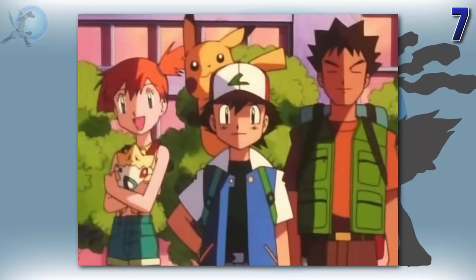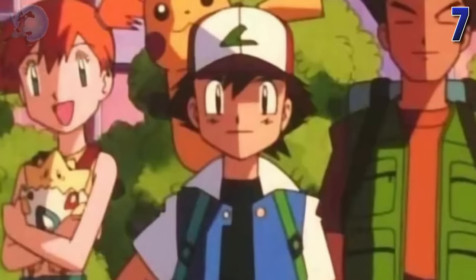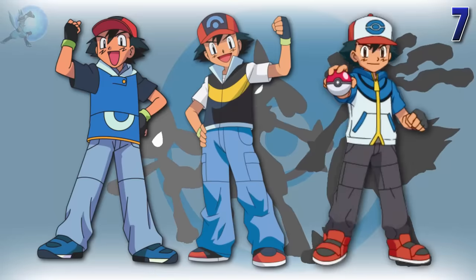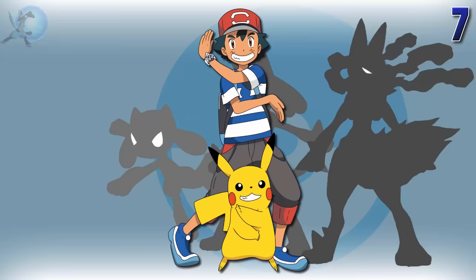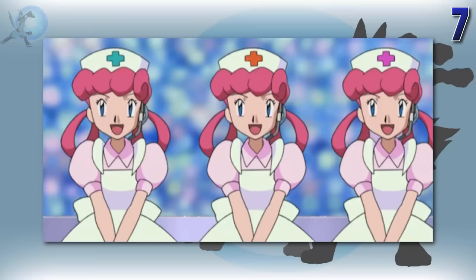If you happen to come across an episode of the anime and you're not 100% sure how far it is into the series, there are certain things you can look out for. Firstly, you can tell what region they're in by Ash's clothes — these are his home clothes, clothes for Sinnoh, Unova, and if he looks like he was drawn by a kid, you know he's in Alola. Another thing to look out for is Nurse Joy, as depending on the colour of the cross on her hat, you can tell which town they're in.